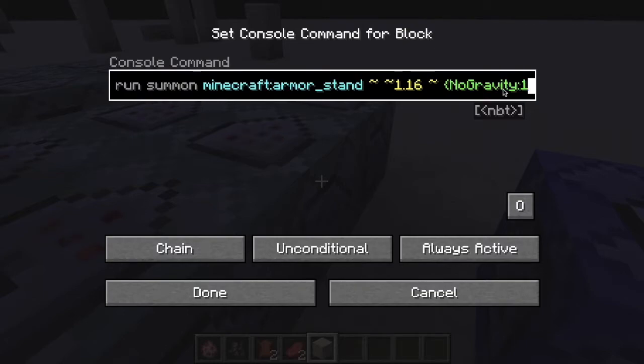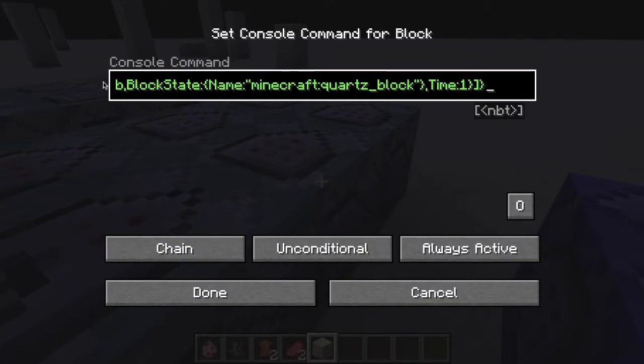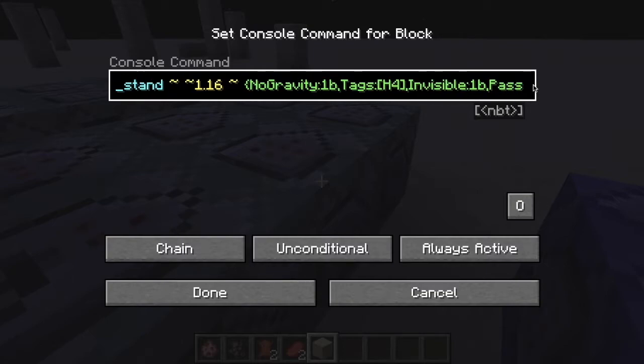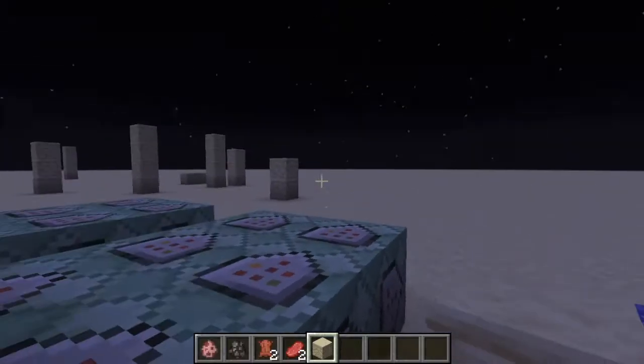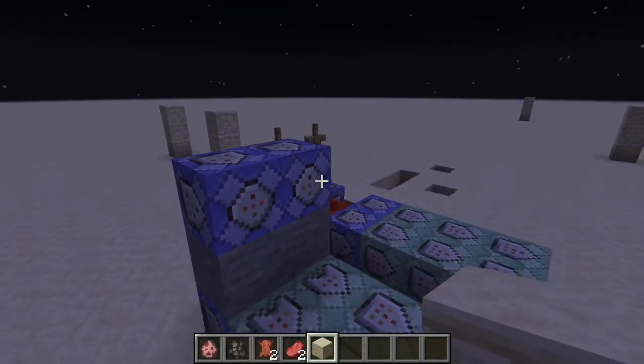This one H4 summons an armor stand with the tag of H4 and it has no gravity so it doesn't fall, it's invisible, and it has a falling block — a quartz block with a time of one. I don't know why I gave it invisibility, that doesn't even work. The first and second ones are H1 and H2 — I should have probably just changed that but this one just summons the armor stand tagged H4. Then just to make sure, it sets it back to one, and after the armor stand stuff, it kills the cow.